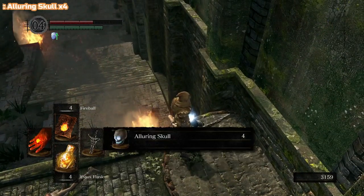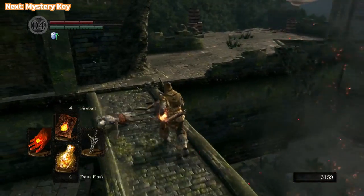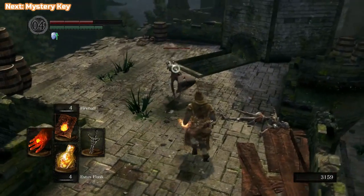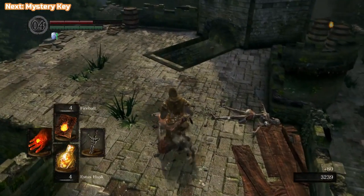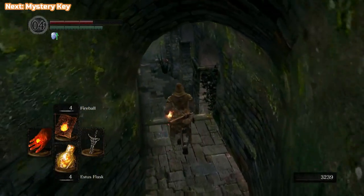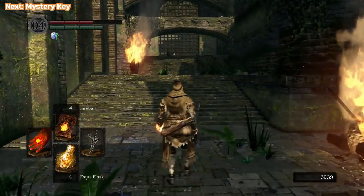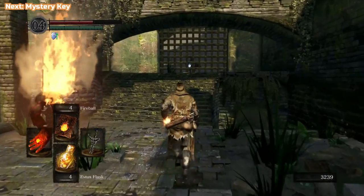You can't farm them for resources yet. We will be farming Black Knights later on, but that's right near the end of the game. That was an alluring skull - you saw I got four of them. They are for attracting beasts mainly. You throw them out and the enemies will rush towards them, so it's good for big groups of things. Don't use them too often - there aren't many instances where you need them, but there will be some good ones later on.